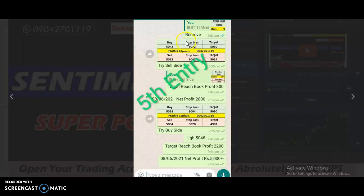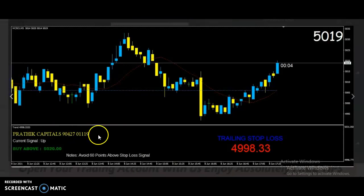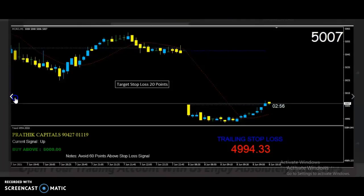This is the no-loss method. This is the 5th entry, 4th and 5th, 3rd entry. This is the High Grade Syndicate Total Level 5020. This is the Starbase and target 20 points. This is the 3rd entry. This is the stop loss, target 20 points.